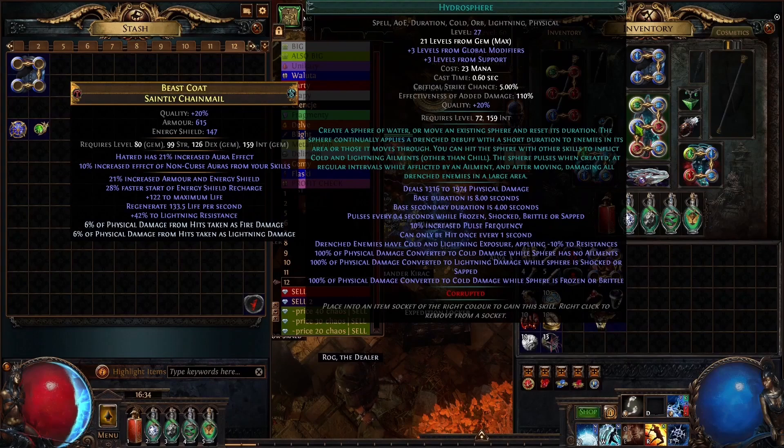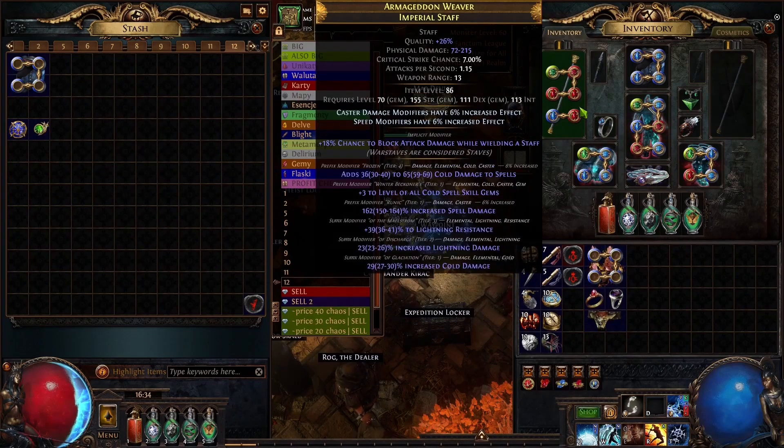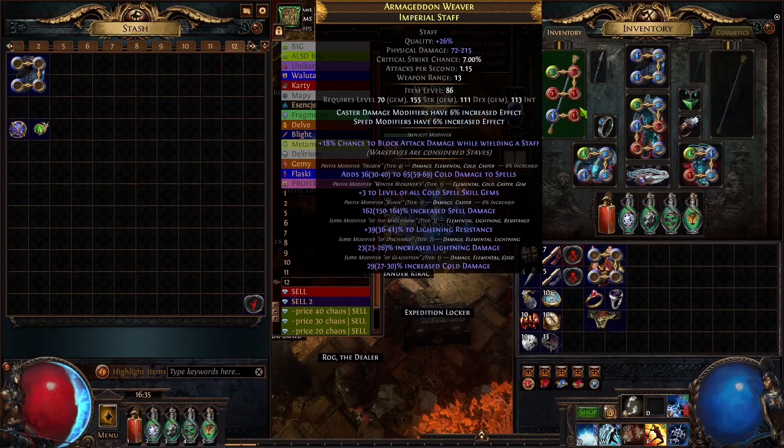It's probably one of the few skills that doesn't have any problem with the staff. For secondary stats you want to get something like cold damage to spells, some spell damage, crit chance, crit multi — try to get whatever you want. This staff cost me like maybe less than 2 divines so you can pick whatever you want from the market. I don't think it's very easy to craft these staffs yourself, so try to get something from the market first and then consider crafting it yourself.